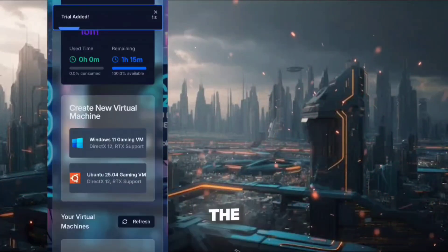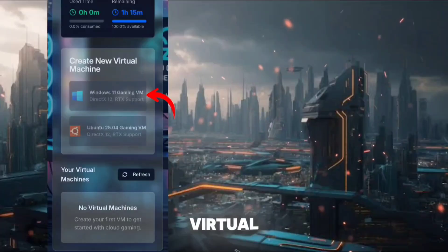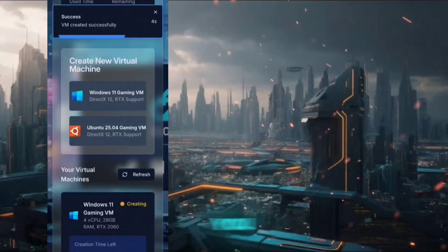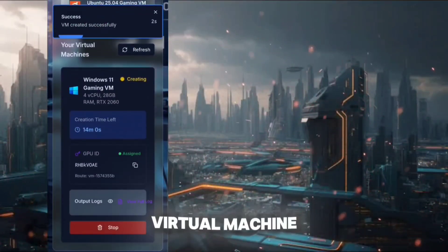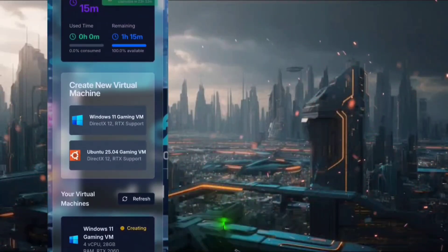Then scroll down a bit and choose the cloud PC operating system. I'm going to create a Windows 11 virtual machine so I'm clicking on it. You can also create an Ubuntu virtual machine. Both are gaming standard and RTX supported, which will give us a great experience while using the cloud PC.